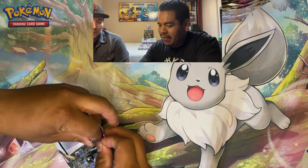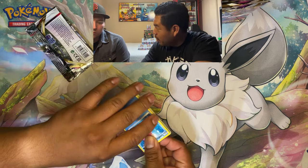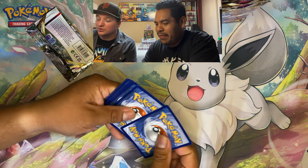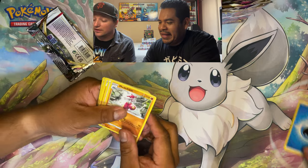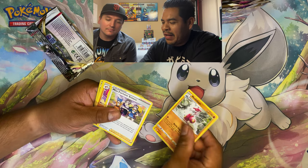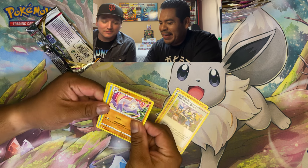Talking about the new Radiant Pokemon — they're really cool. They kind of replaced some of the shiny stuff from previous sets. Radiant Pokemon weren't made as secret rares. It's actually nice because it increases your odds — you have the trainer gallery, the radiant Pokemon, and in this set the gold Mew and gold Pikachu. The rarity is part of the fun though.